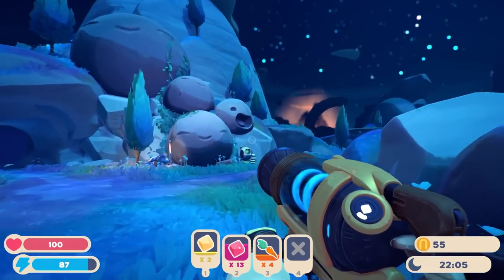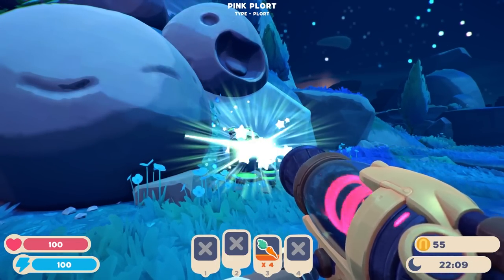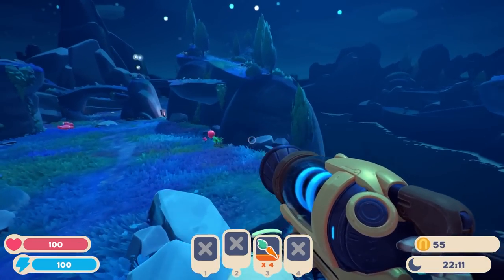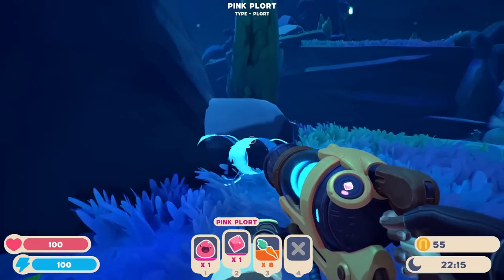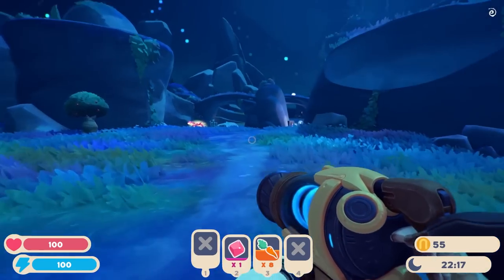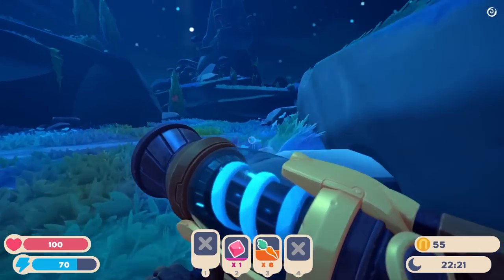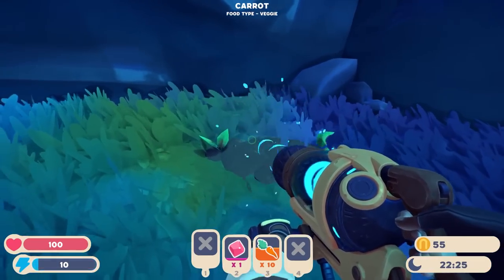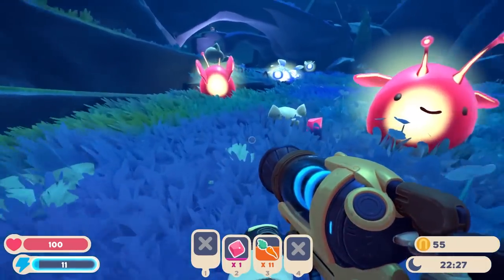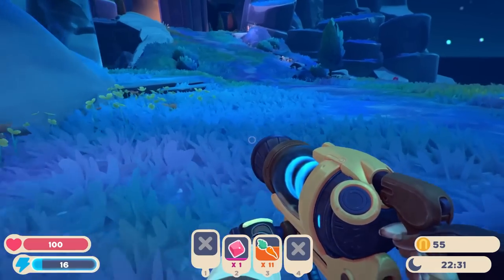I'm just going to assume the carrots are done and dusted — we'll just drop whatever we have left. Oh oh — he's still looking like he's high on life, which cannot be allowed. Grab whatever plorts we've got nearby. There we go. Farewell, Cretan. Nothing. Yeah, I'm just going to start dumping these in here.